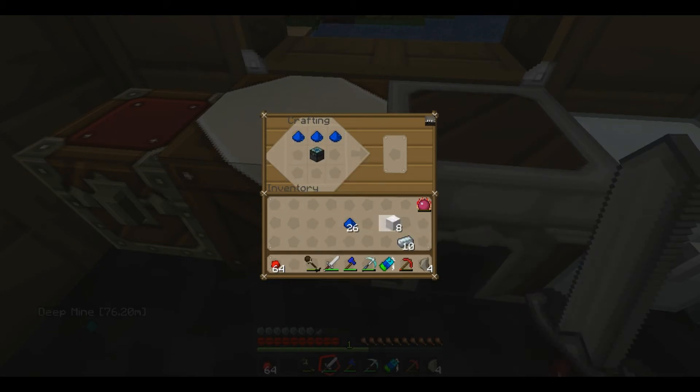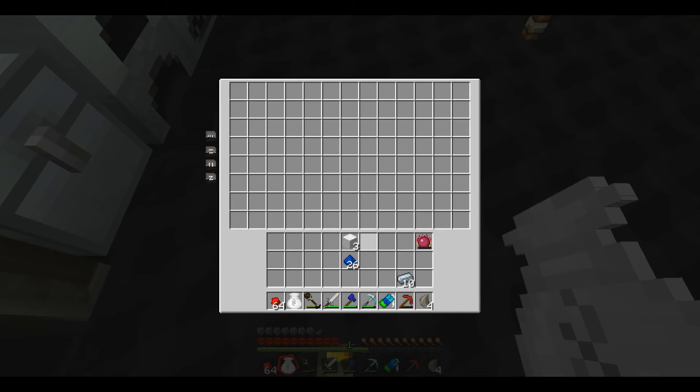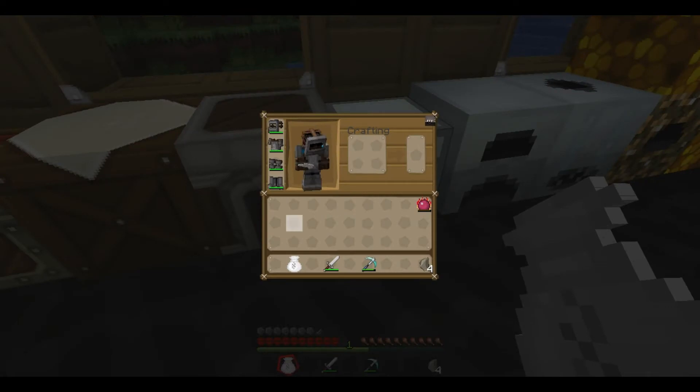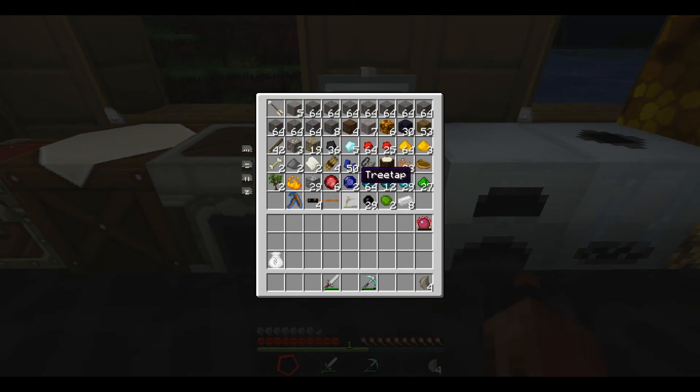Alchemy chest! Oh wow, oh wow. Shit, I'm not going to use that right now. Let's put it right - oh, I need that. Put that right in there. Let's put that there for safekeeping. It's like a backpack almost.